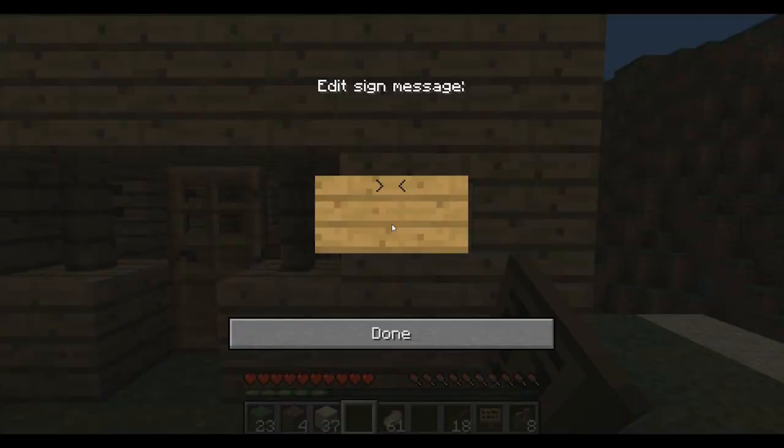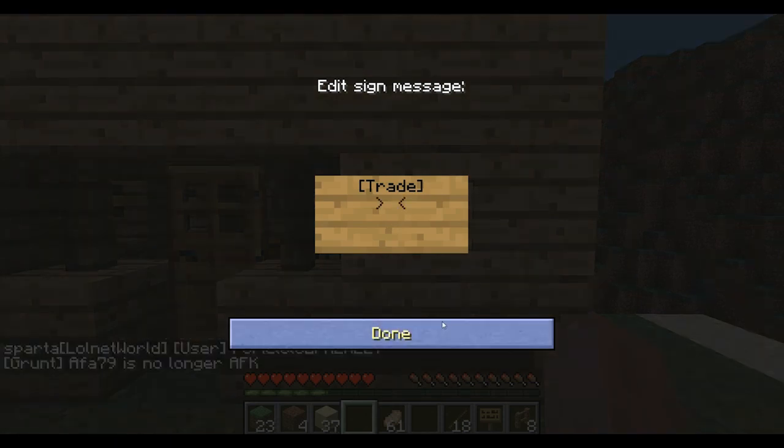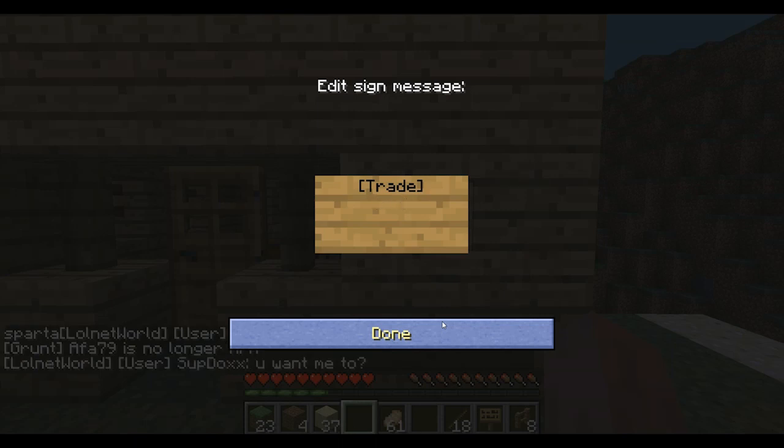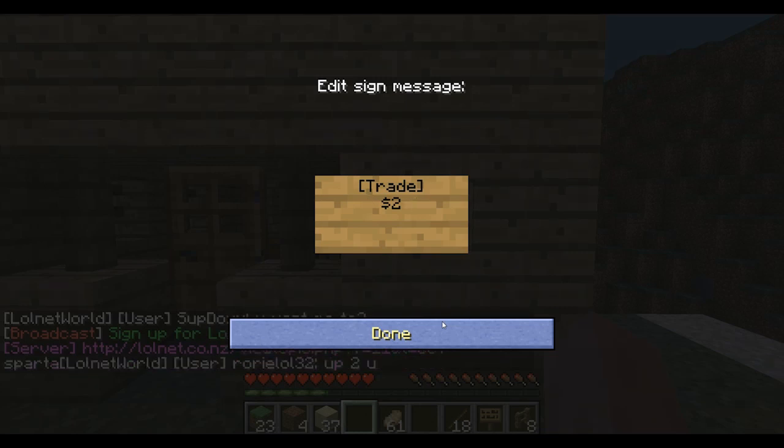Basically, place the sign somewhere. On the first line put in square bracket, trade, close square bracket. On the next line you're going to put the cost — so in my case I'm going to sell sand. Sand doesn't sell for a hell of a lot, so I will say two dollars.